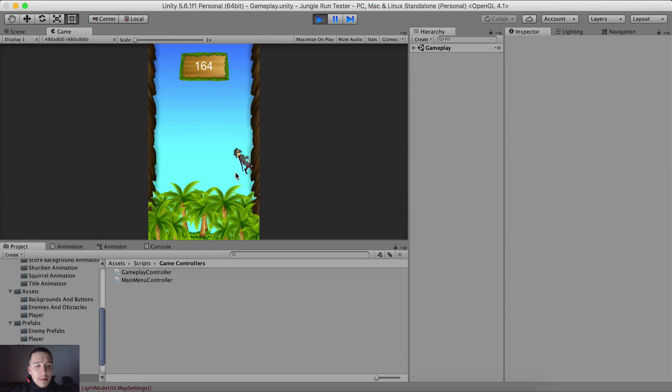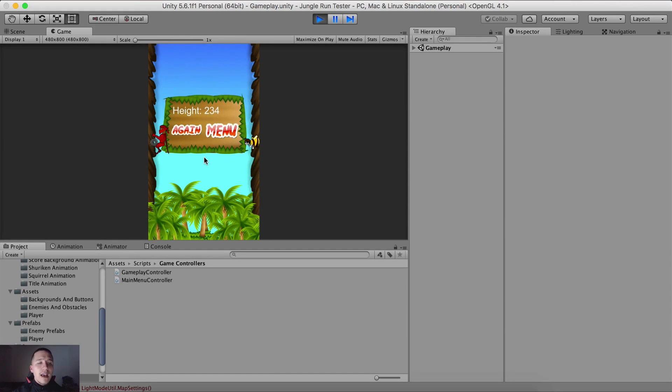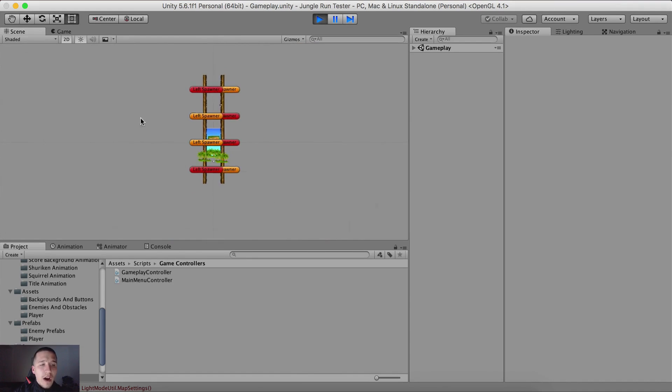We can kill all of these enemies while we are in the air. But if we are standing on the ground they can kill us, as you just saw. When we die we see the high score or the height that we reached. We can click again to play the game again, or click on main menu to go back to the main menu. Nothing too fancy, but we will see a lot of cool features.